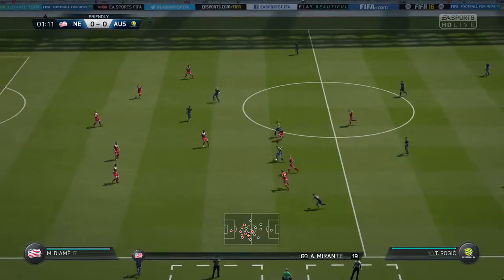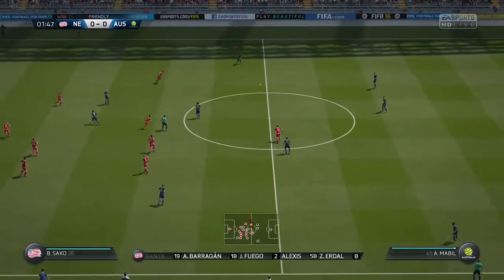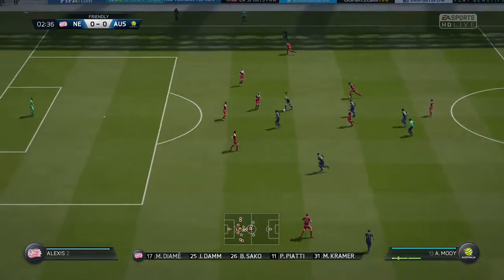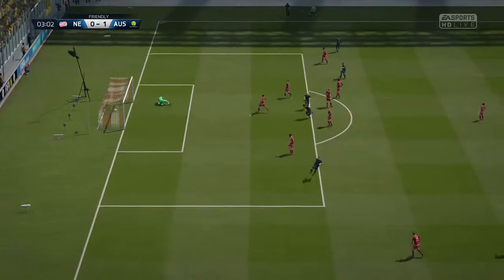This is the line-up for the home side. More often than not, we're looking at teams that shape up this way. Such a popular system — 4-2-3-1. It gives you a lot of stability, and if you're front four, as you might... And here's the shot, and they've scored!